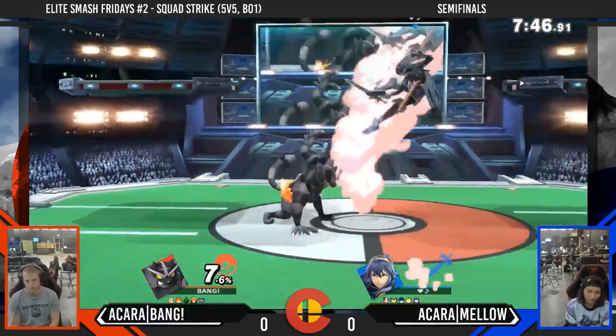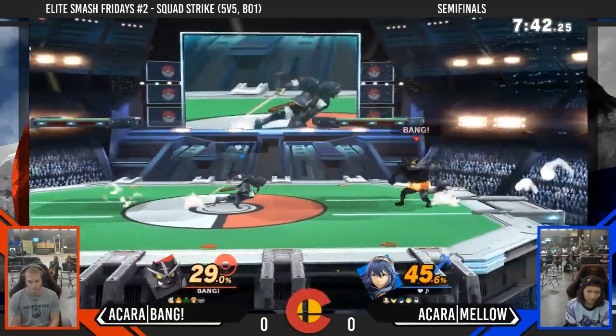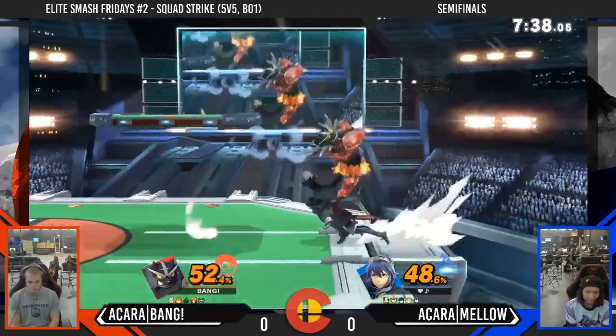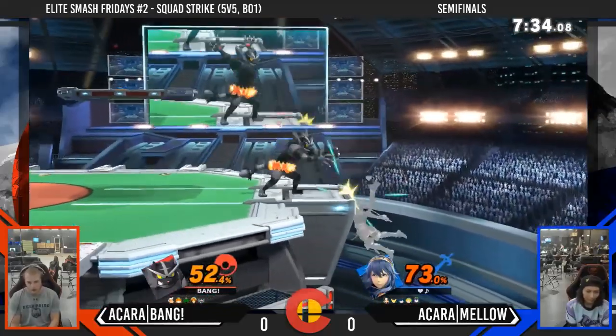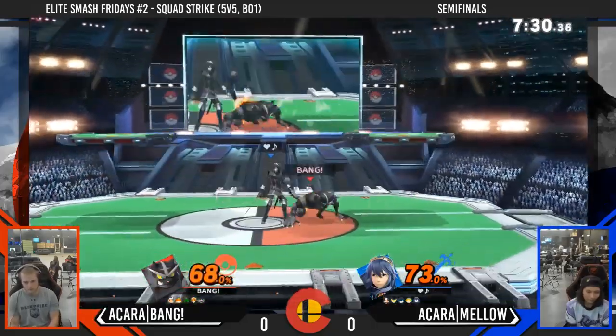So far, Roar is getting that grab, that down throw. I think he should have faired off that down throw - that might have been a fair. Getting that nice - he's fishing for it. I actually like this Roar starting off, because if he gets some damage, he could definitely build a lead with Roar. And then Rage Roar is scary.